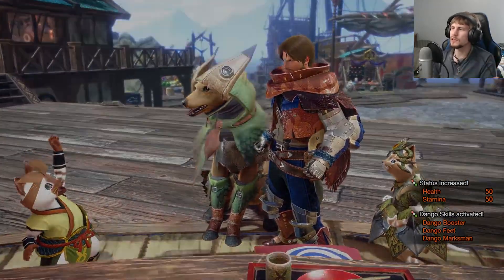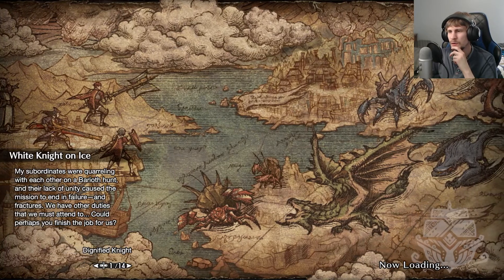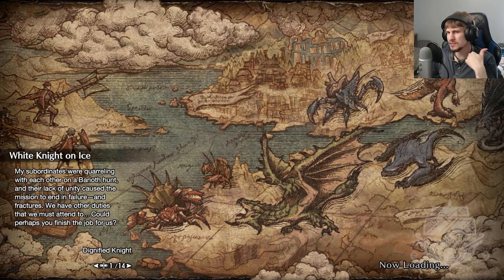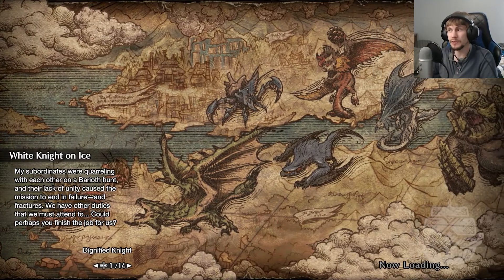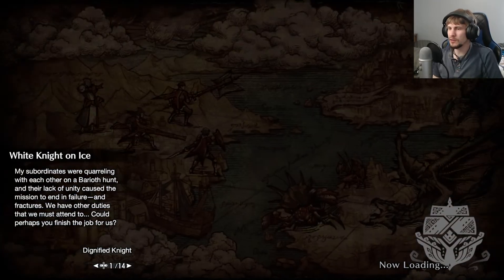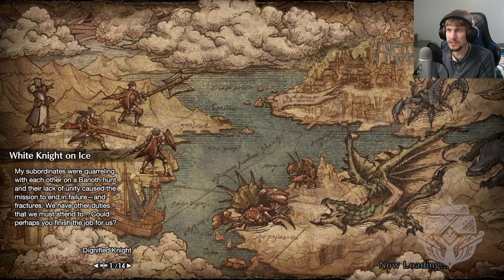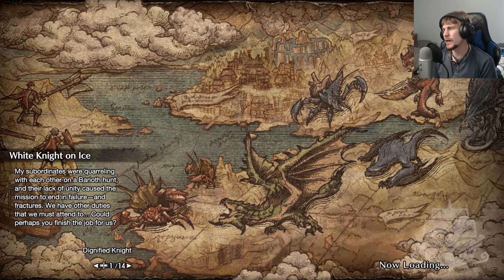Barioth has always been a bit earlier to hunt than Goss, so I don't know if it's just that — like, Goss is as slow as he is, he's a little easier to manage — or Barioth is just more hyper and aggressive. We'll have to see how this'll go, and also we get more time exploring the Citadel, because we haven't seen that much of the snow area on this map.